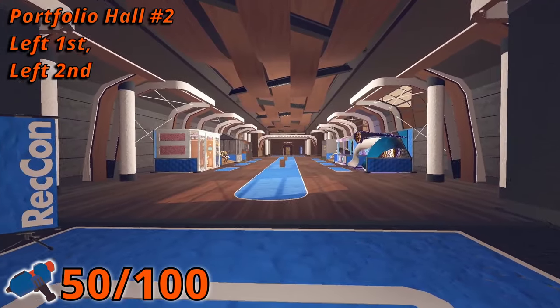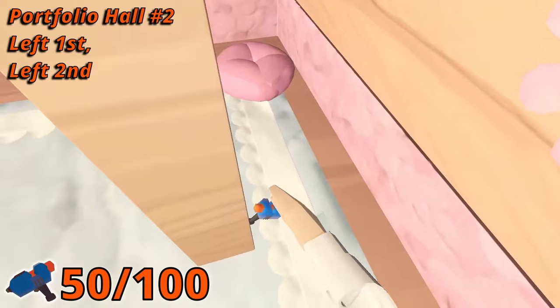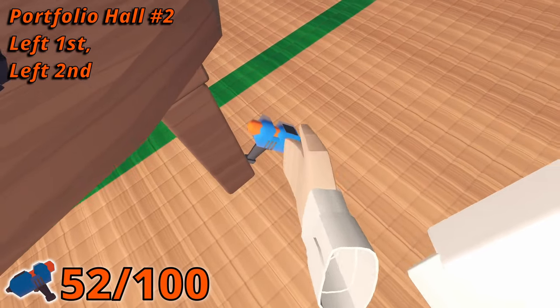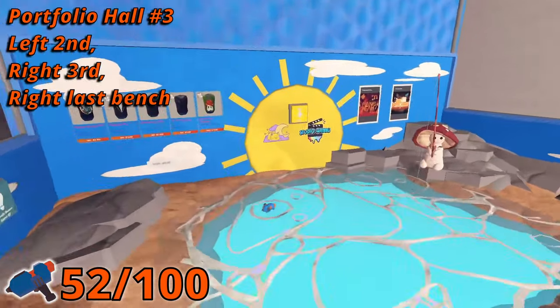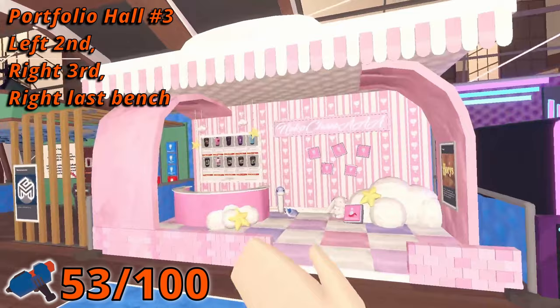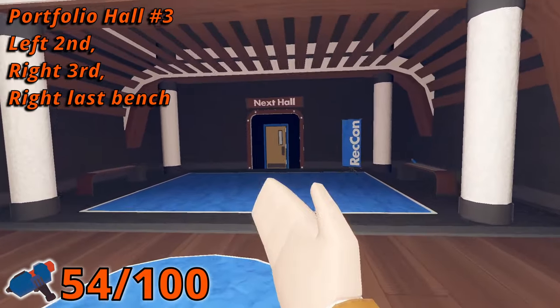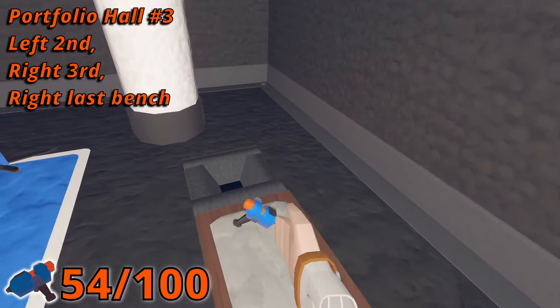In room two, you'll find one in the first booth on the left side behind a short wall. Next to it in the second booth, the fourth Maker Pin is behind a table. In room three, go to the second booth on the left and it's on top of water. The third booth on the right, you'll find a snake holding the next one. And just before you leave, number seven is on the bench on the right side.